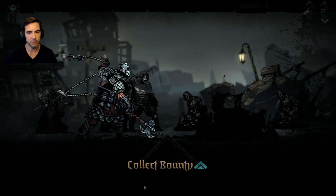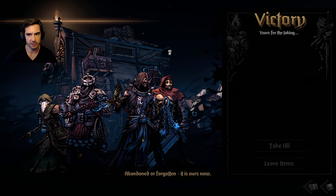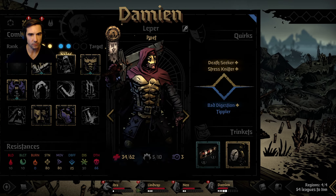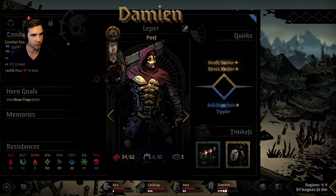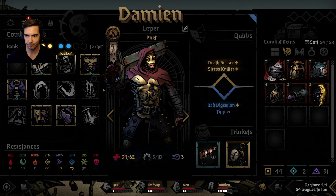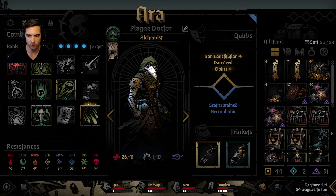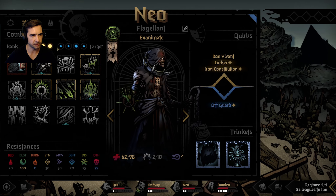I guess it's Collect Bounty. One of them has really high death resistance but I'm not using it currently. I feel like I should change the abilities of the Flagellant - I feel like I never use one of his abilities, I'm always using the same two.